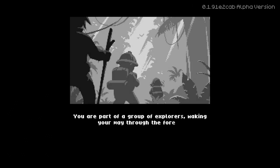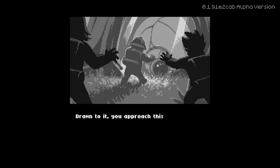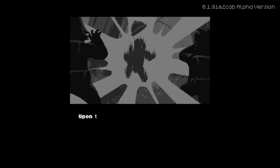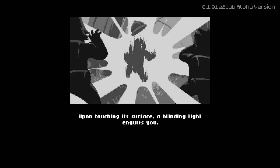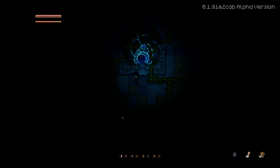You are part of a group of explorers making your way through the forest. Feeling a strange presence, you notice something between the trees. Drawn to it, you approach this strange relic and raise a hand towards it. Upon touching its surface, a blinding light engulfs you. I guess it works. To some degree it could have just been like, nope, you're here now. Question not why you are here, cave creature. But now I am a cave creature. I look so shifty. Well, I live here now.